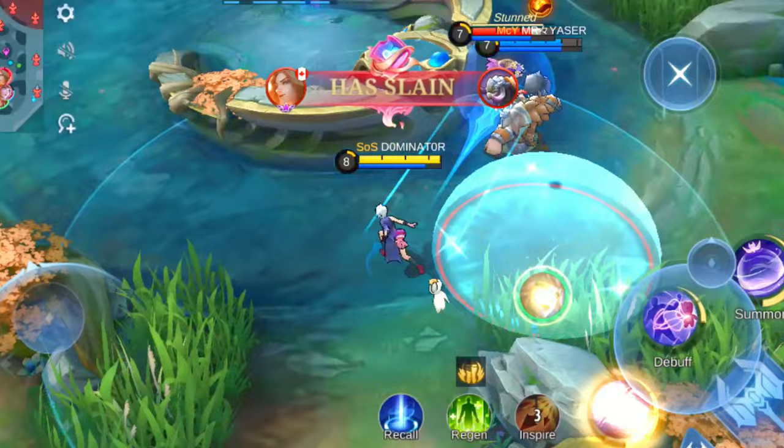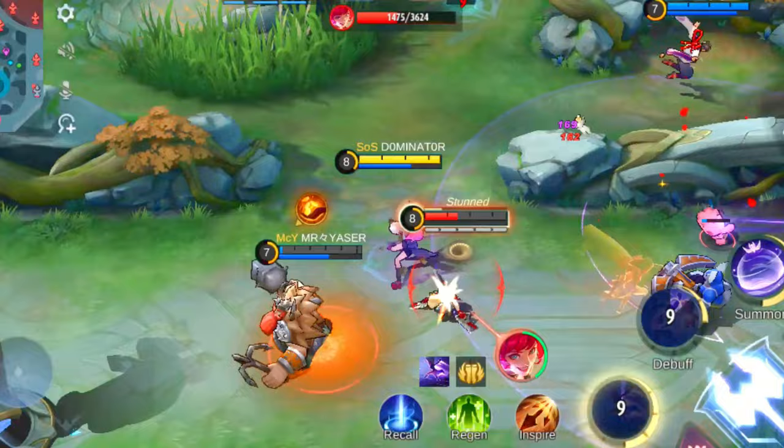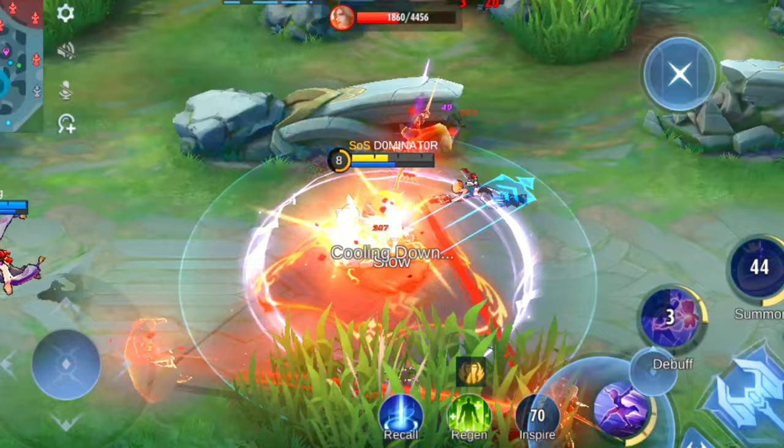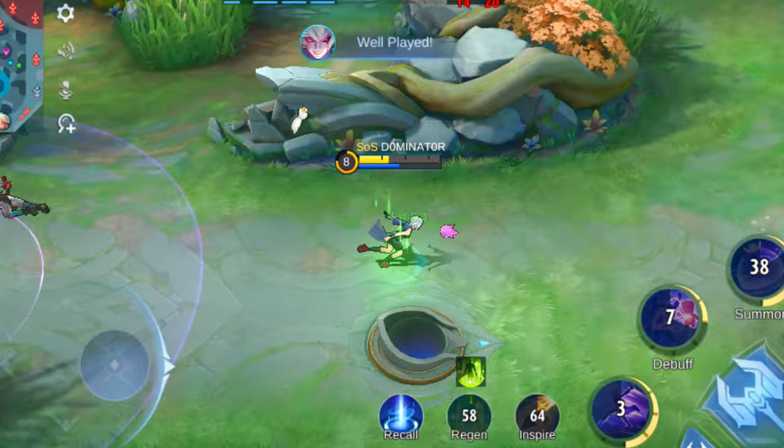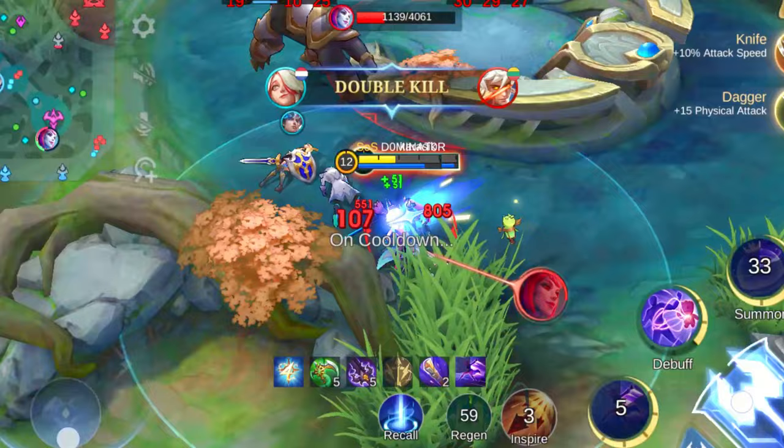And let's not forget about her ultimate — not only does it beef up her defense, but it can also be used to catch enemies off guard, especially when cast near obstacles to CC them. Melissa's versatility is what sets her apart. With a kit like hers, she's a solid pick for just about any situation, which explains why she's so popular lately. The key is to link your target with your doll and unleash basic attacks, making sure to keep an eye on your DPS to ensure victory.